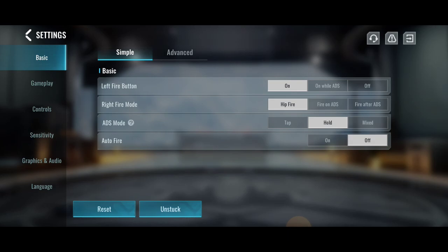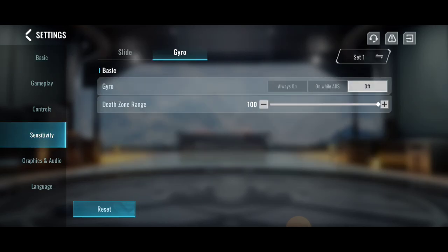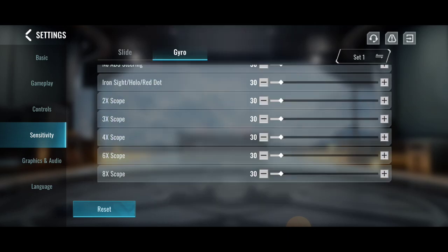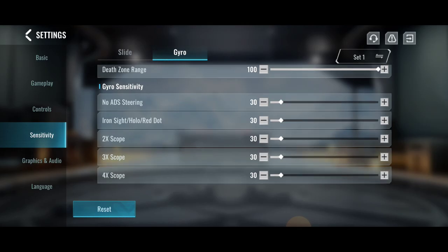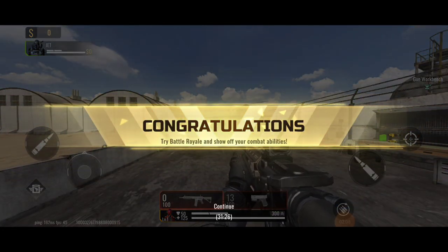If you still didn't get access, go back to the Range Challenge and choose one of the invitation codes from the list to access the game. If these codes are used, subscribe to our channel and comment down below — I will give you a new code there. Thanks for watching.